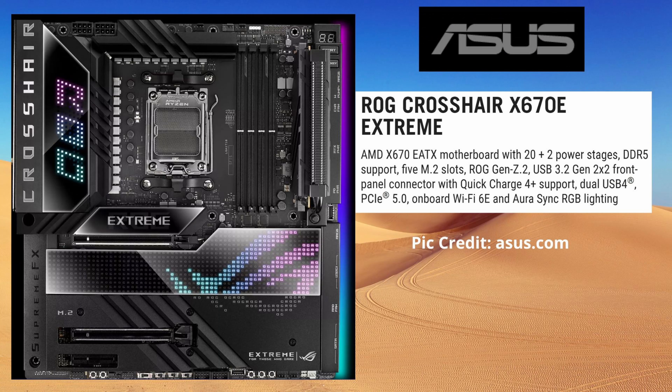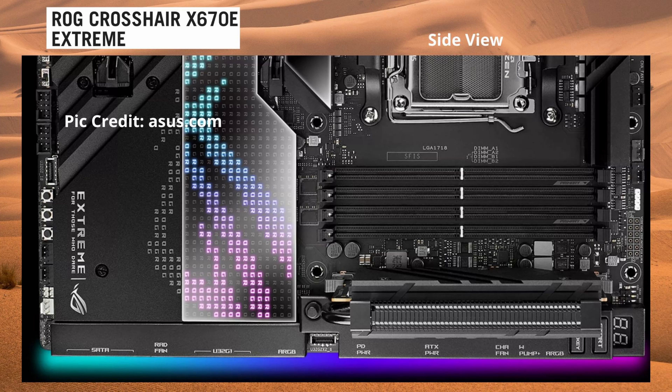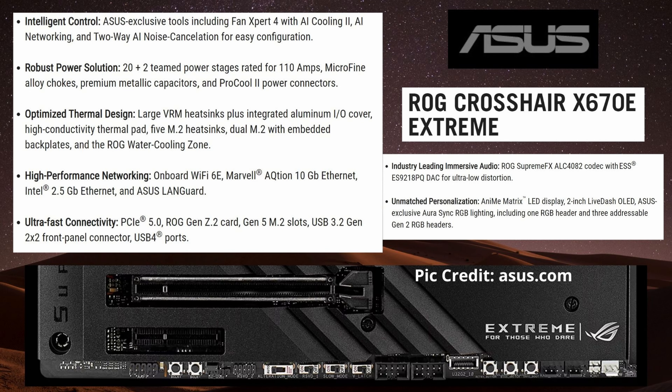Unfortunately, there's only one ASUS motherboard in preview. That's the ROG Republic of Gamers X670E Xtreme. It's got 20+2 power stages, DDR5, and five M.2 slots. It has USB 3.2 Gen 2x2 on the front panel connector and dual USB 4, also PCIe 5.0 and onboard Wi-Fi 6E. There is also 10 Gigabit Ethernet and 2.5 Gigabit Ethernet, so it has two ports.